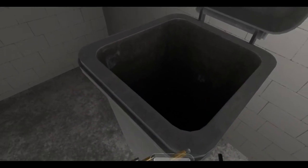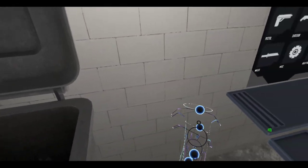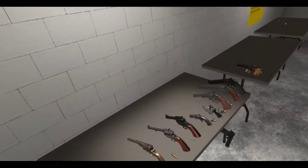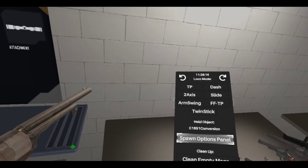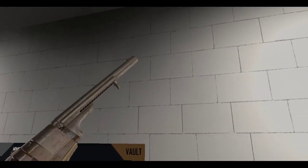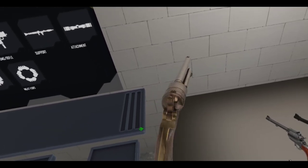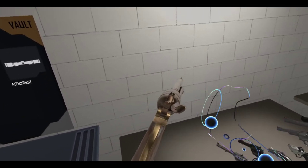My touch pad — it's just broken on this controller, and you really need to switch controllers here. Next up is the C1851 conversion, which fires in 38 rimfire. Okay, so this one — and it is a single action revolver with a loading gate. You can spin the cylinder with the touchpad right.